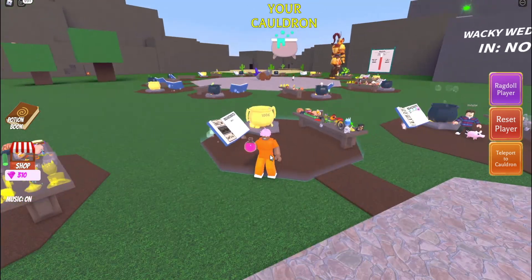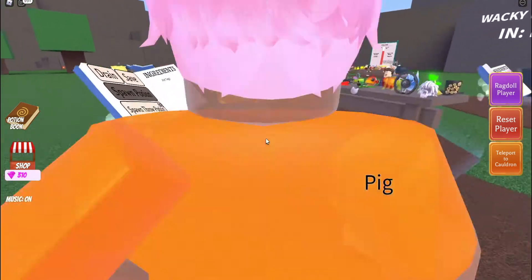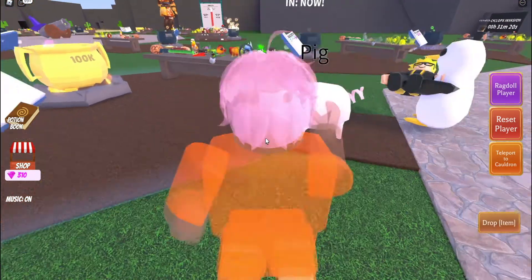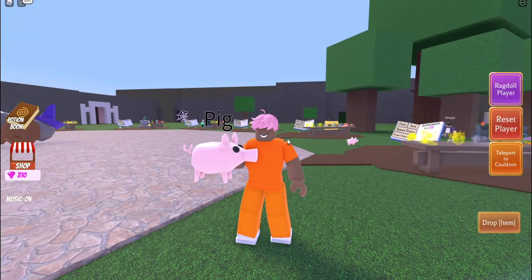If you just throw the pet tags in the cauldron, it will spawn you a pet piggy. You can pet him, you can pick him up, and you can rename him. That's about it — this update's kind of short this week, but we hope you found this video enjoyable. Tune in next week for more Wacky Wizards!